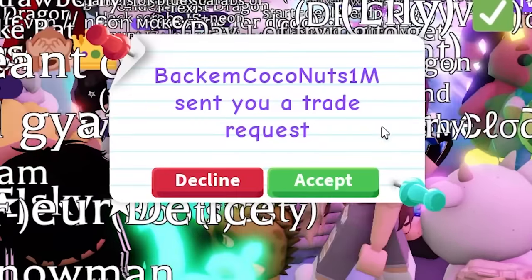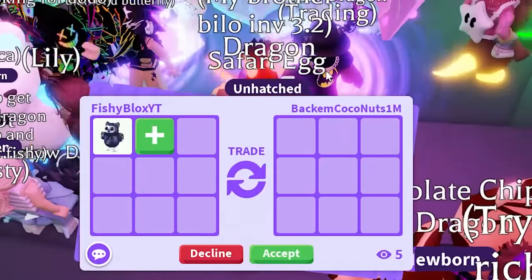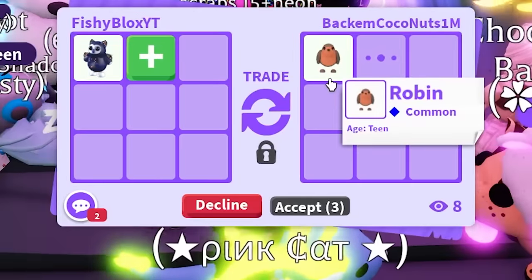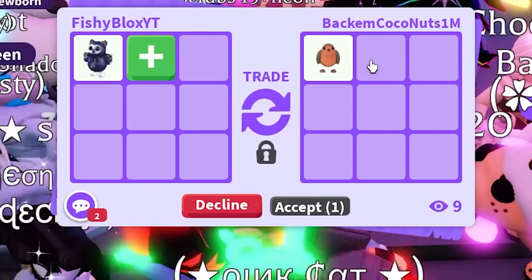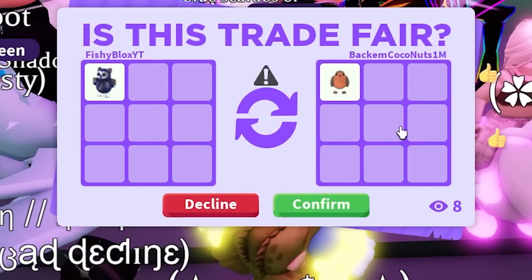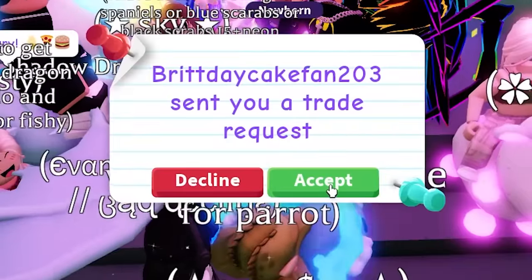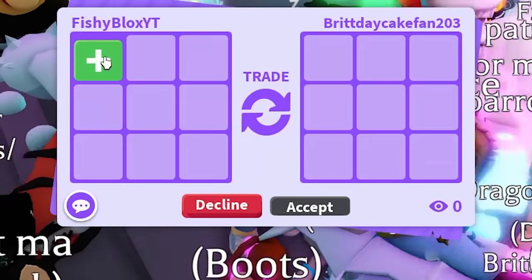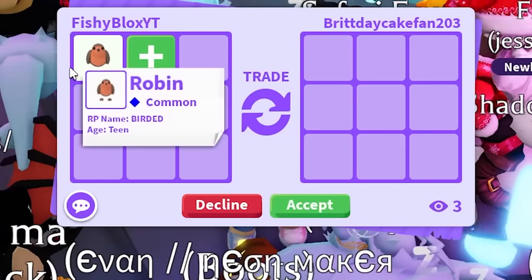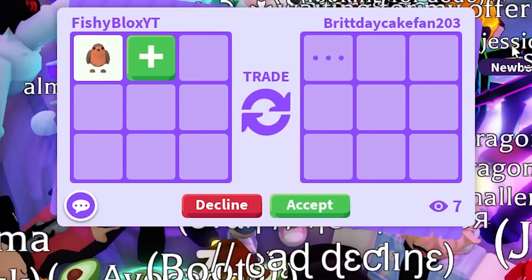They declined - that's fair. The challenge continues. Now we have beckham. A robin - okay, that's a common pet but it's an old common pet. This is a downgrade, but we get an old pet from like 2018. I don't think it's a complete loss. Wait, I didn't check - I don't think there's any red on that. Oh, we have a birthday cake fan - shout out to brit! Let's see what birthday cake fan has.